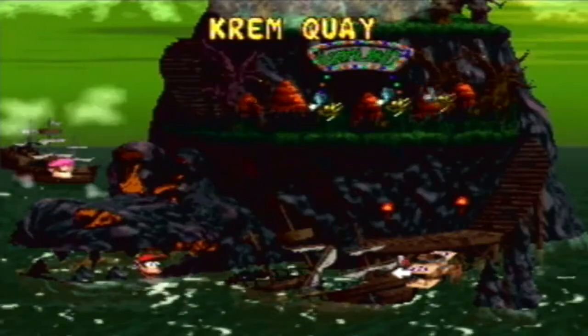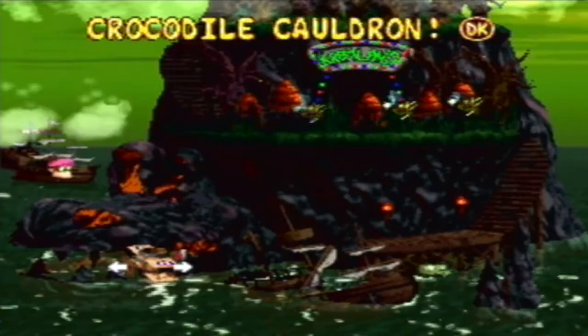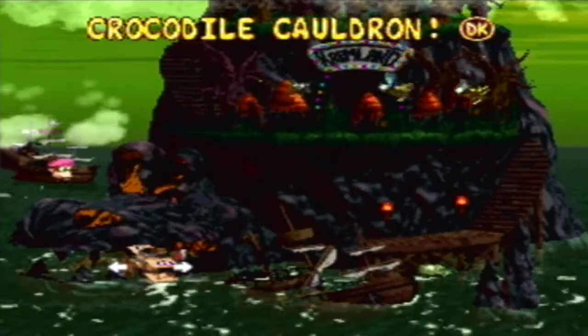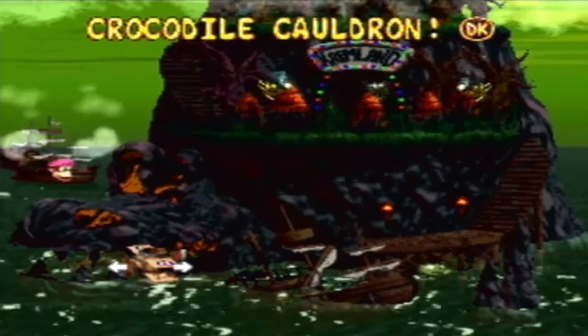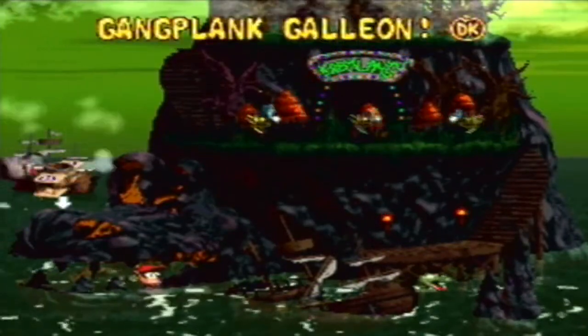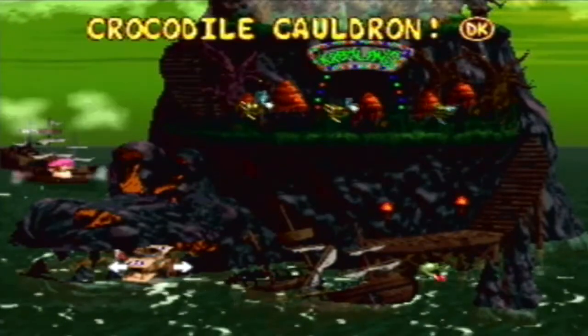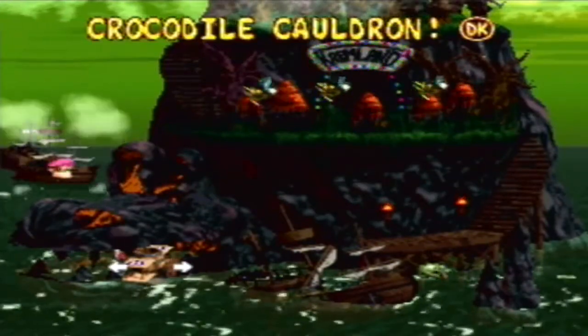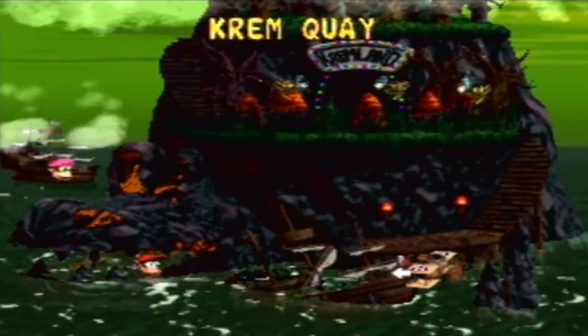Hello everyone, Andrew here and welcome back to Donkey Kong Country 2. Last time we finished off World 2, and on the main overworld, if you look at the name at the top, you will notice there is an exclamation mark and a DK coin symbol indicating that we have found all of the stuff in the world. You don't just have to go into each level individually - there's a quick reference right there on the main overworld map.